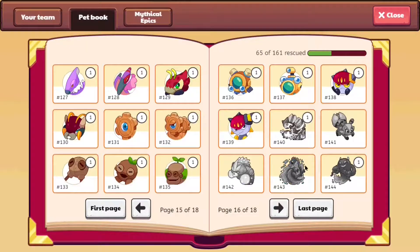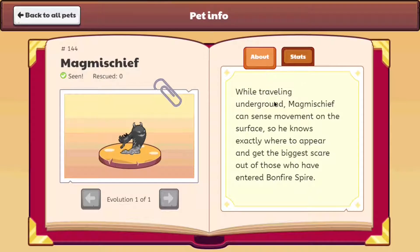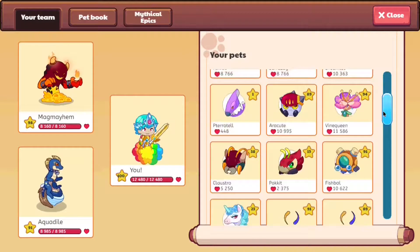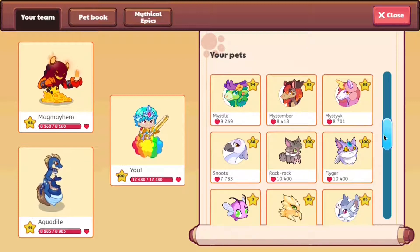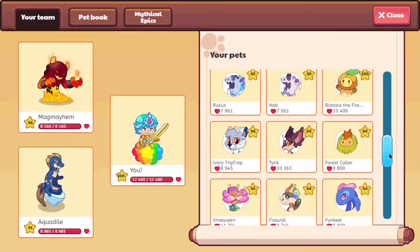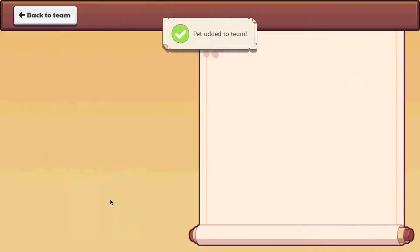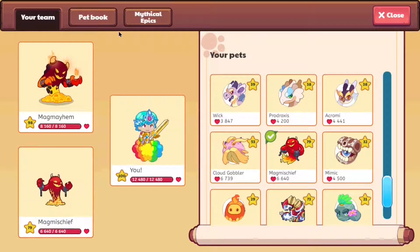Now let's take a look at Mag Mischief. The first thing we notice is that its hearts-to-power ratio is the exact same. Looking at the description: when traveling underground, Mag Mischief can sense movement on the surface, so he knows exactly where to appear to get the biggest scare out of those who have entered Bonfire Spire. This is very similar to Mag Mayhem — but Mag Mischief came first, so basically Prodigy just copied the description and stats of Mag Mischief for Mag Mayhem. And checking the spells — it's the exact same spells.